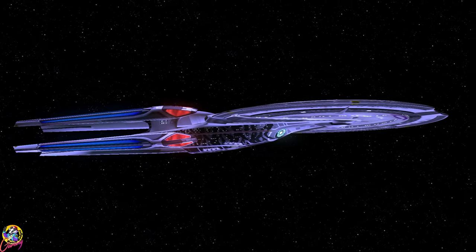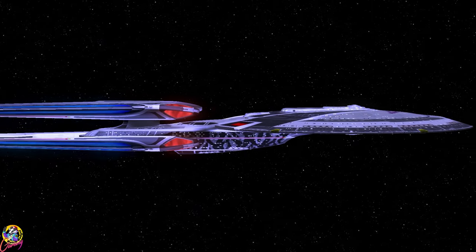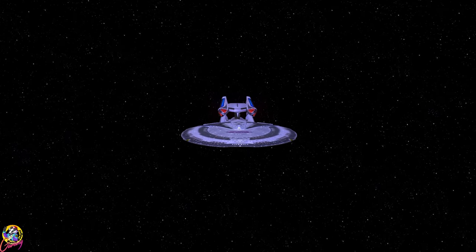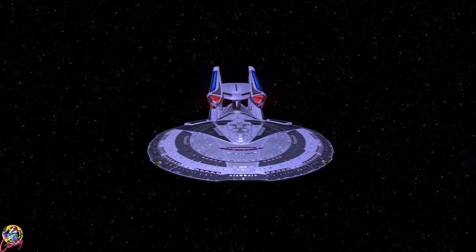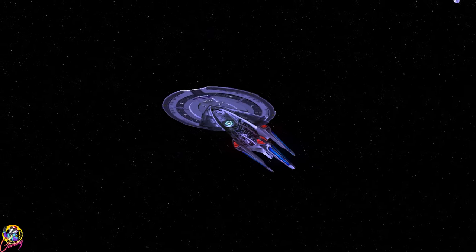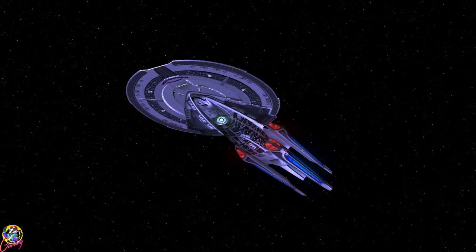Hey guys, RetroBadget here. In this video we're going to look at the USS Carinium, or the Stargazer 2.0. According to the backstory it's the first redesign of the Sovereign class. Apart from its four nacelle design, of note is the pulse phasers — they fire on a rotating modulation, meaning they're much more devastating against ship shields than standard pulse phasers.